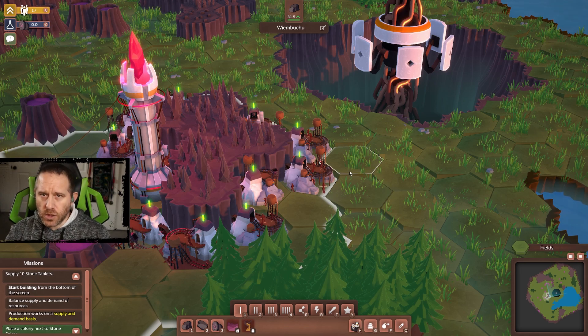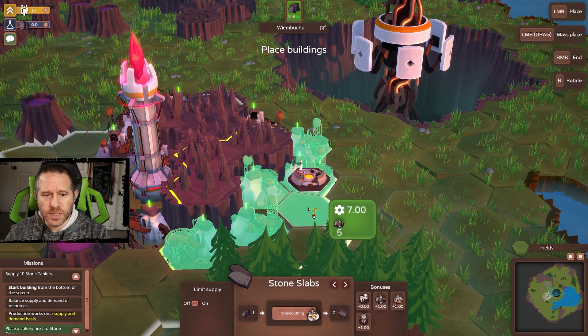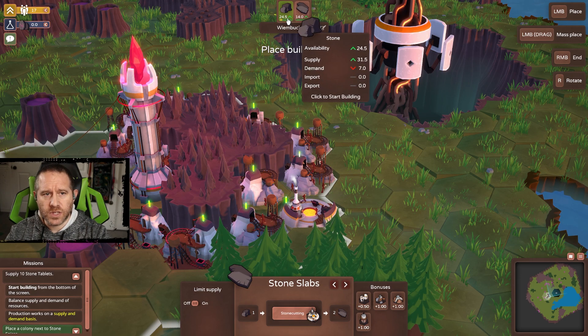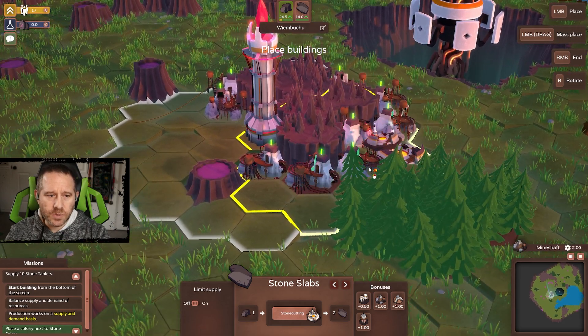We're looking to get around 31 in terms of usage. Once you exceed it, the percentage starts to take a penalty — you go from 100% access to a little bit less. The next upgrade is stone slabs, and with five buildings nearby this is going to give us seven stone slabs. With bonuses it already produces 14 stone slabs.